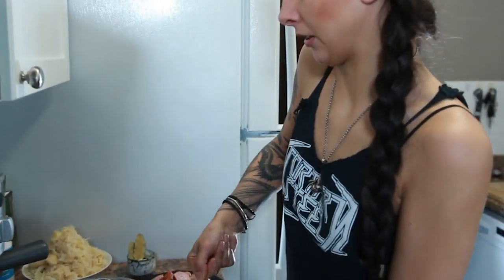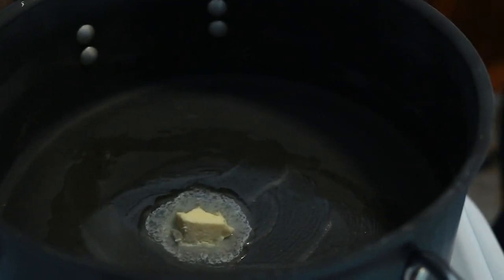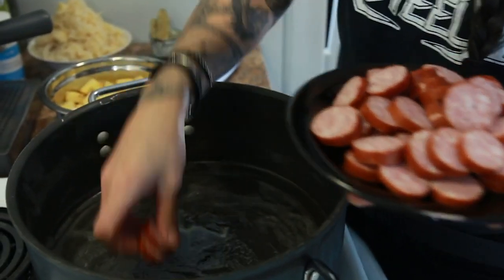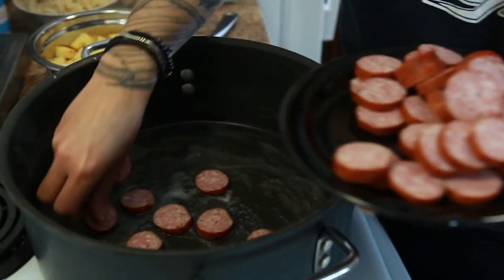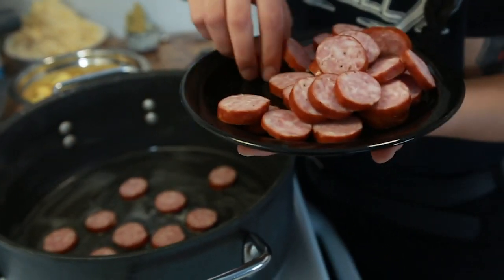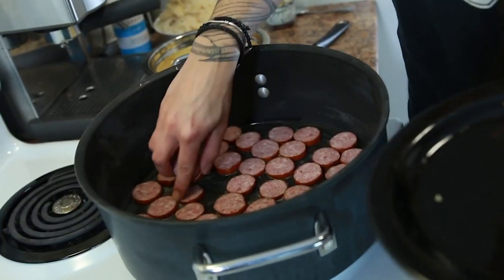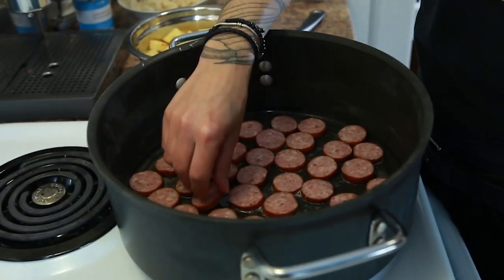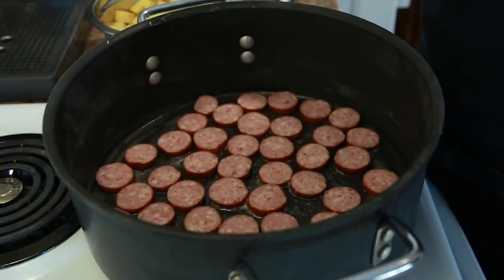The first thing we're going to do is fry the sausages and the onions. Start with the sausages and then fry the onions in the combined fat. You can use whatever fat you want — I'm going to use butter because it's delicious. Fry up the sausage until some of the fat renders off; you're going to see a bunch of fat coming out. Then add the onions. Try to get an even layer so you can get some color on the sausages evenly, though you'll be moving them around anyway.